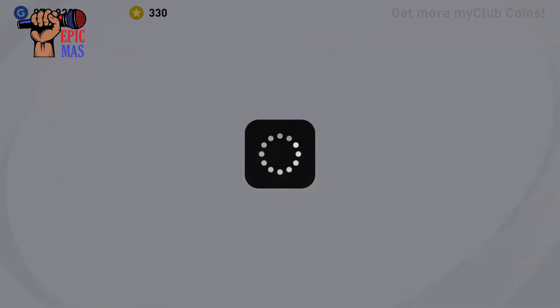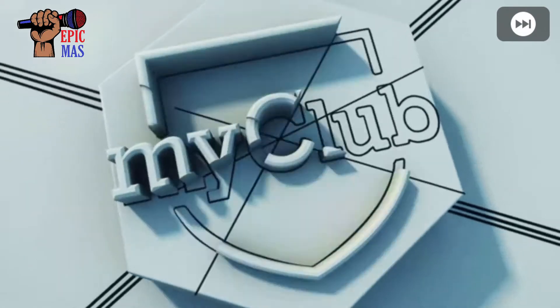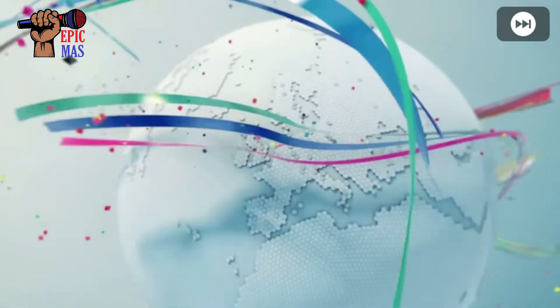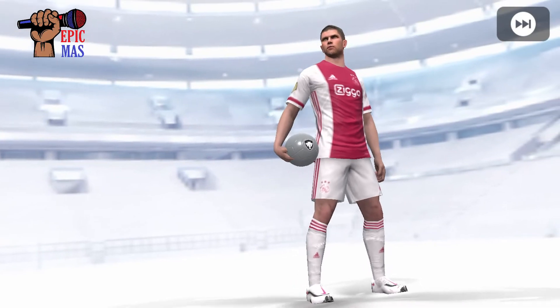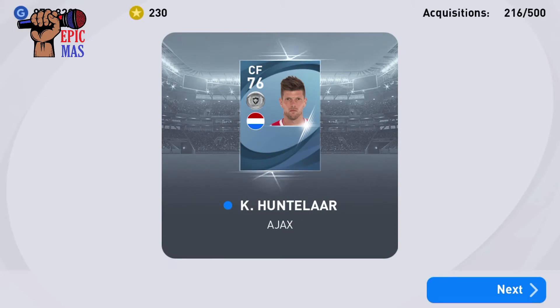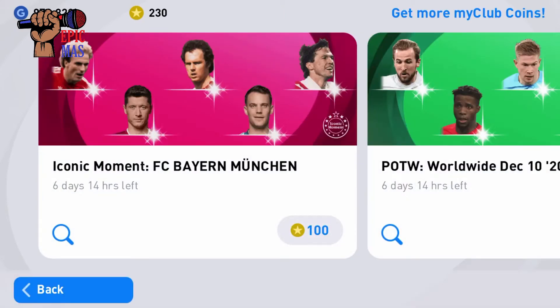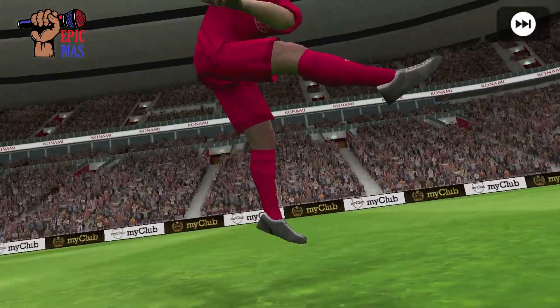Okay, it's a player from Ajax — silver ball. Just give me an iconic, give me Ronaldinho please. A lot of people are going to be hunting for Ronaldinho — he's literally going to be the best player. We got an iconic — please be Ronaldinho, I beg. Okay, it is a right-foot player.